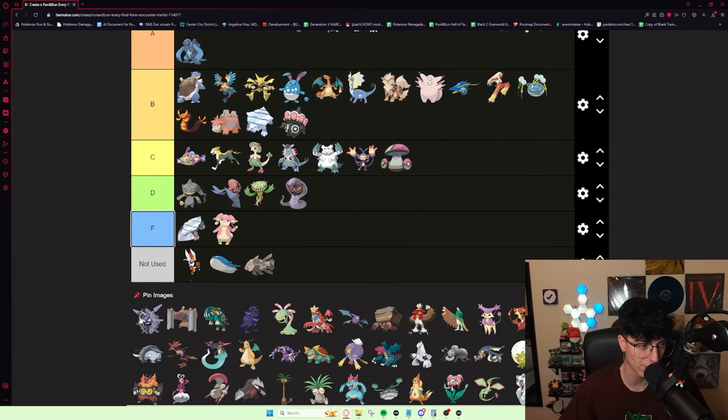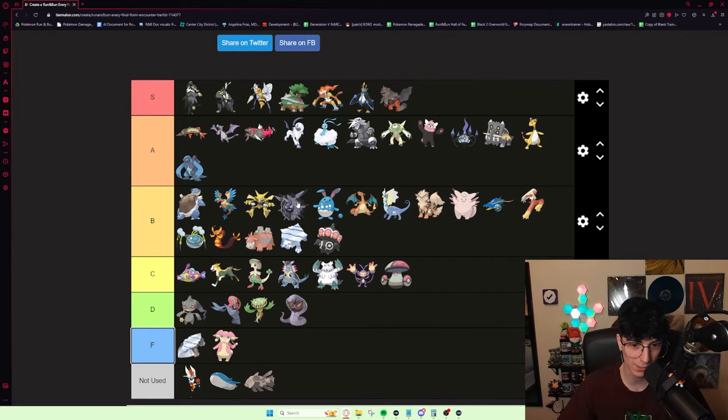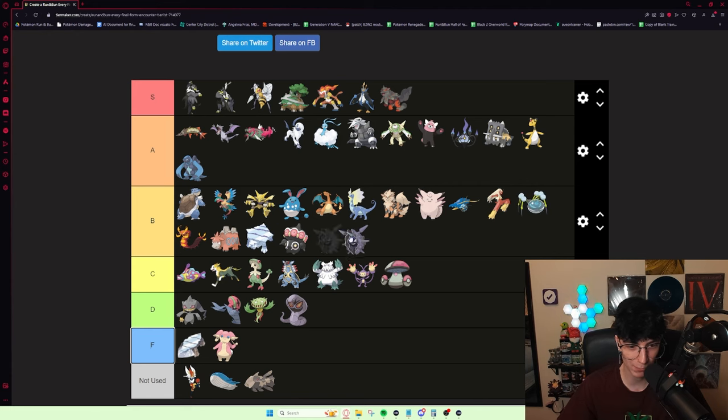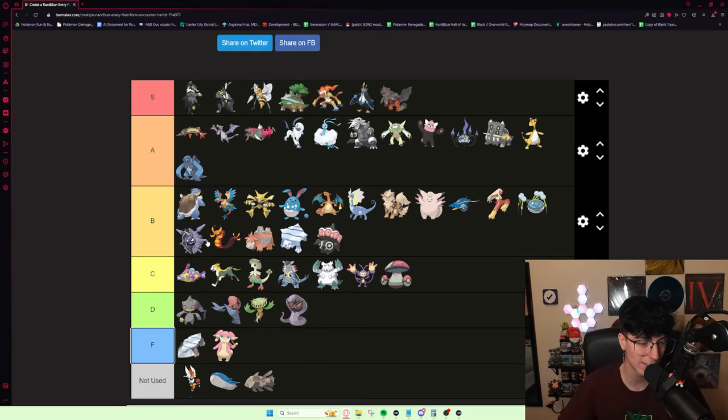Cloyster is pretty good — probably another B tier mon. It's good for Norman and one of the better counters to his Diggersby. Cloyster is pretty min-maxed — really bulky on the defensive side of things. I wouldn't put it super high in B tier but it does exactly what you think it's going to do.